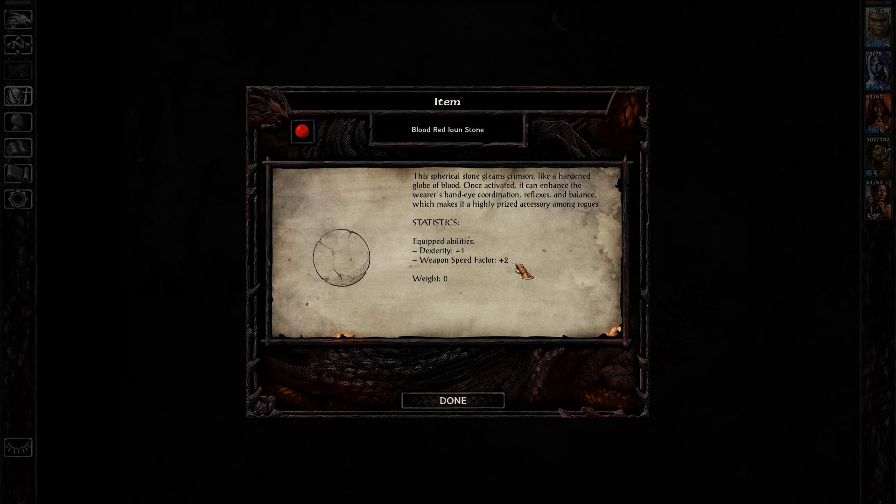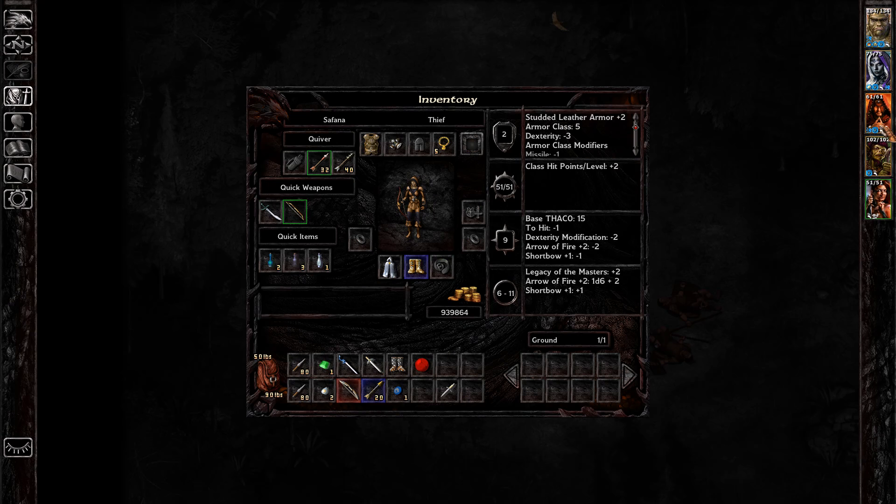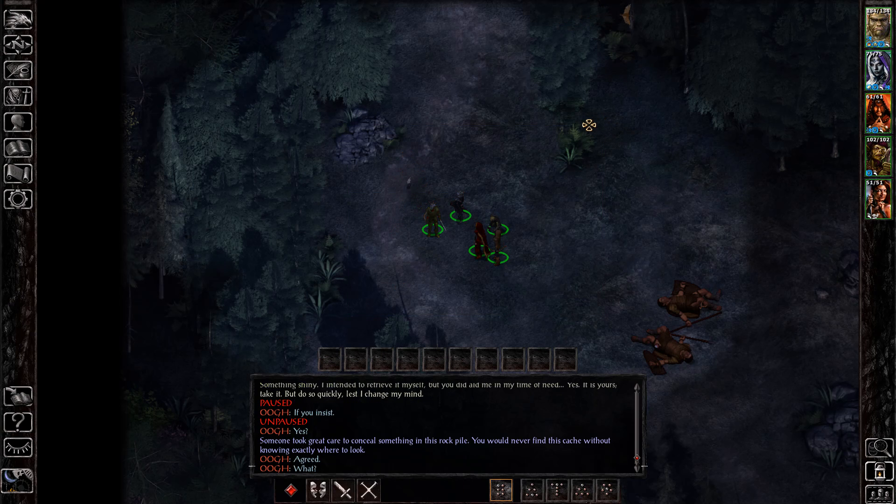What I wanted to say about the Blood Red Ion Stone is that it's a helm that can be worn by anybody, even characters that can't typically wear any helm whatsoever. For example, I can put it on Safana, and I could have put it on Edwin — neither of those characters can typically wear helms. That's one of the things that makes it such a powerful item.